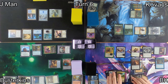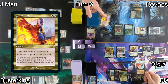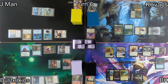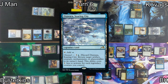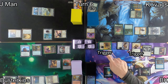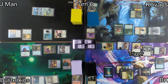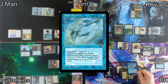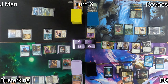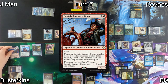I draw for turn and cast Animate Dead targeting my Grim Hireling in the graveyard, hoping to generate some additional treasures as well as a source of spot removal. But J-Man casts Dovin's Veto, slowing me down but getting me a card draw off Rhystic Study. I use Channel on Otawara, Soaring City, to bounce his only flying blocker. I move to combat at J-Man, conniving with Rafine for 3 — putting Mystic Remora, Containment Construct, and Command Tower into the graveyard. Sun Titan's triggered ability gets Mystic Remora onto the battlefield. I drop J-Man to 24 and pass to Busterkins.